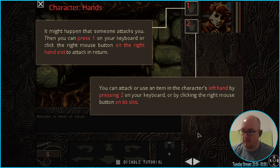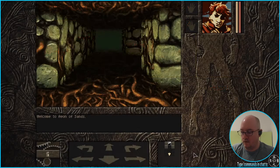Right click... wait, press one on the keyboard, or click the right mouse button on the right-hand slot. Okay, so I have to physically put my cursor over that. I guess we are going to be going with the one-two. Okay, definitely.